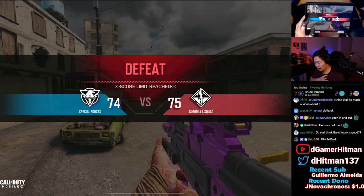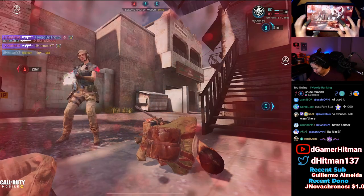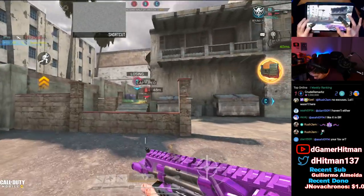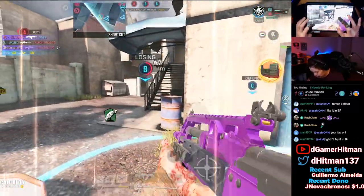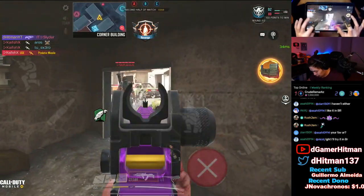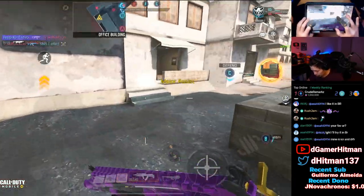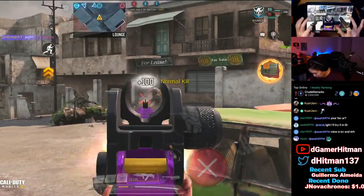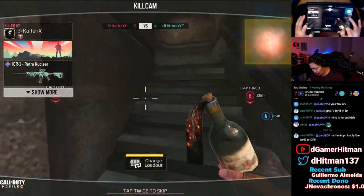I need my team to pick it up. Okay, I'm trying to play objective first then go defend it. Reloading - trying to clean it up real quick. Hostile predator missile inbound. Oh my god, two guys again. I got wall banged. Someone spawned right here - where did he go? He teleported. So many people - how did I spawn here?